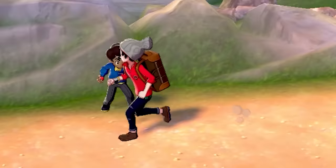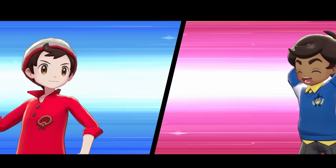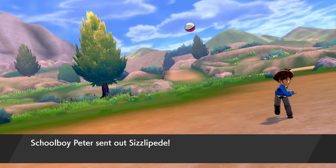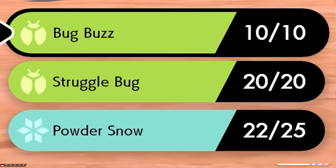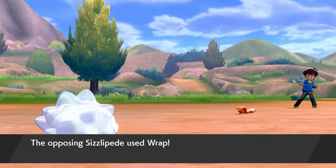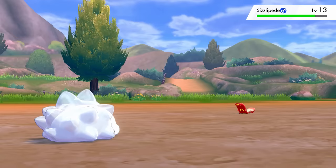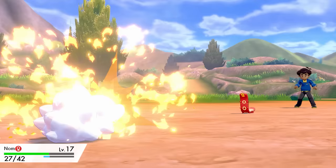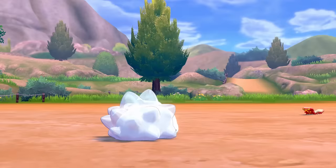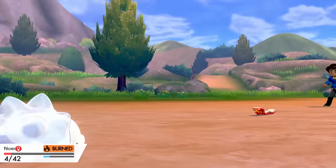We run over to Route 3 toward the first gym, but run into Schoolboy Peter — usually a forgettable trainer, but for me he's a nightmare. He leads off with a Fire and Bug-type Sizzlipede, which automatically resists all my moves, and we have a huge Fire weakness on top of that. First turn he goes for Wrap, so I use Struggle Bug to lower his special attack. Turn 2 he goes for Ember and burns me — I take Wrap damage, super effective Ember damage, and burn damage in one turn. He's faster than me, so the next turn he hits again and I lose.